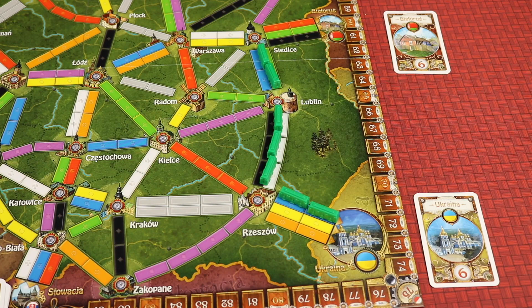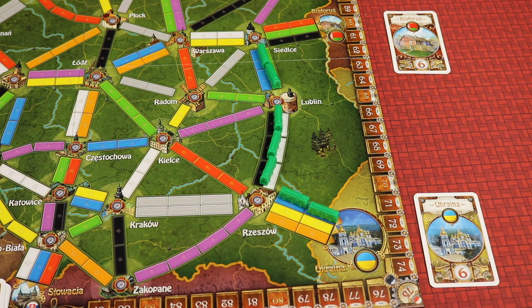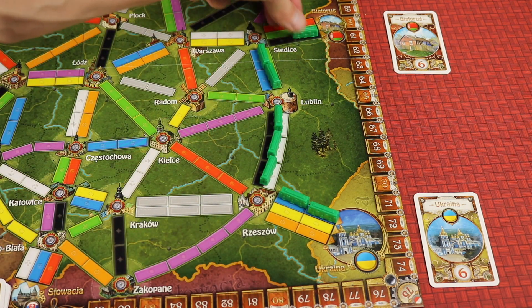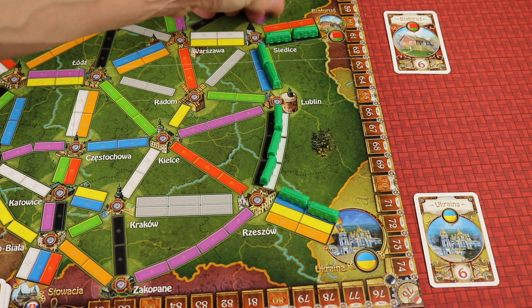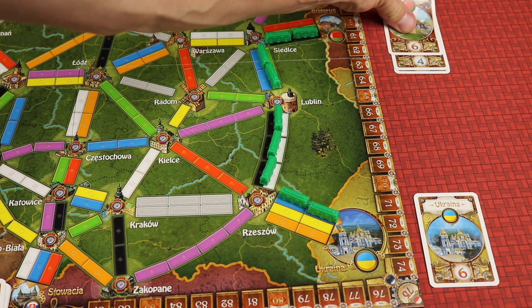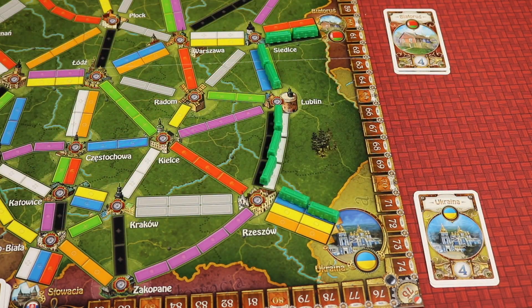These work in an interesting way. If you're able to connect to just one of these countries, you don't do anything. But if this same train link ends up connecting to any other country, you take one card from all of the connected countries. The cards on top are worth more than ones below — so this one's worth six and this one's worth six, but the next ones for the next players that get there, or if you do it again later, will be worth less points.